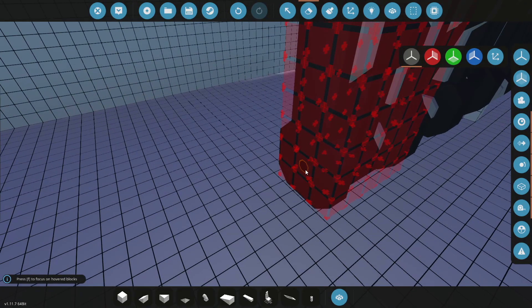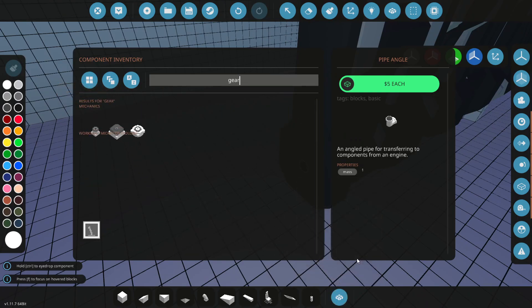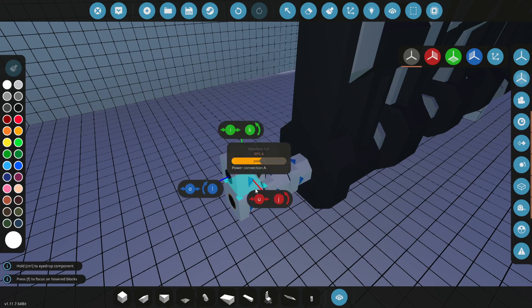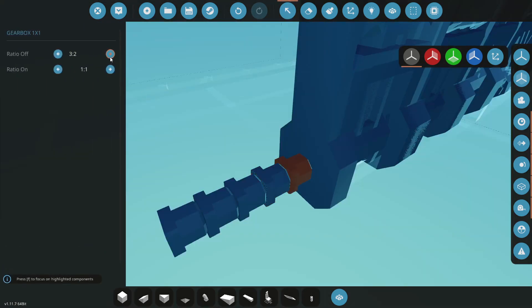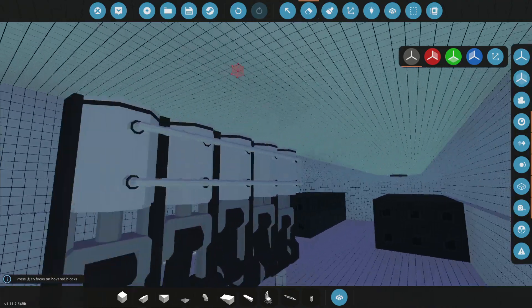These are all connected together. Down here we have the RPS, so let's go down to gearboxes and shove a few gearboxes on here - probably like five. All right, five gearboxes, each of them are gonna be three to one. Three to one, three to one, and three to one - beautiful.